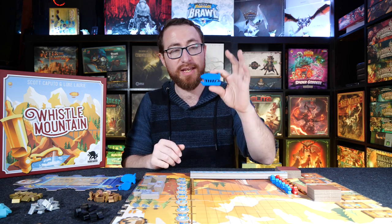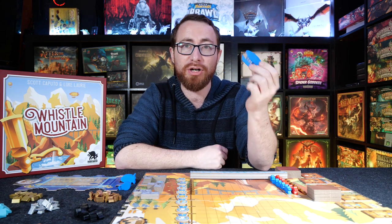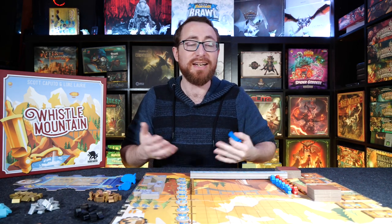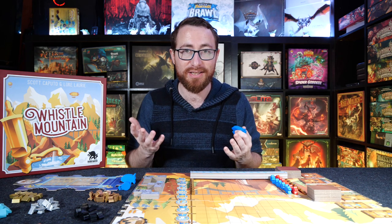Whistle Mountain is effectively a worker placement game, although specifically a blimp air-machine placement game. You're placing these down on the board to take different benefits, ultimately with the goal of achieving the most points. The endgame score can be in the range of 200+, achieved through doing many different things in the game.